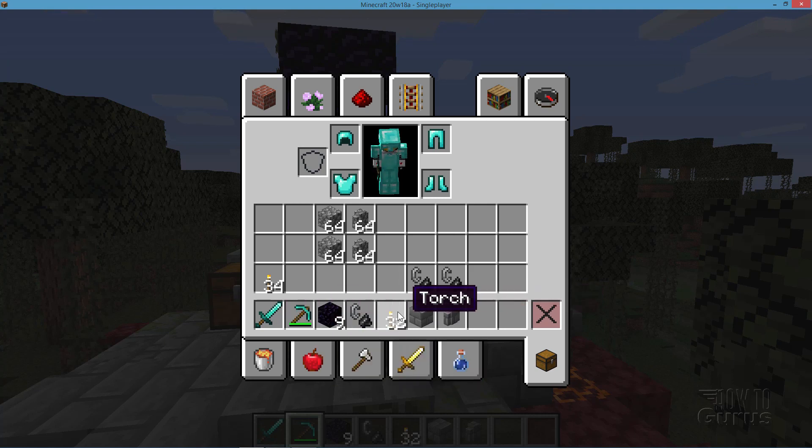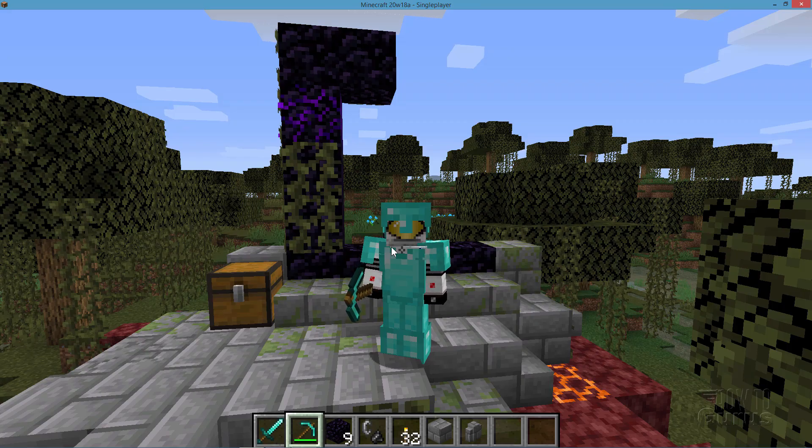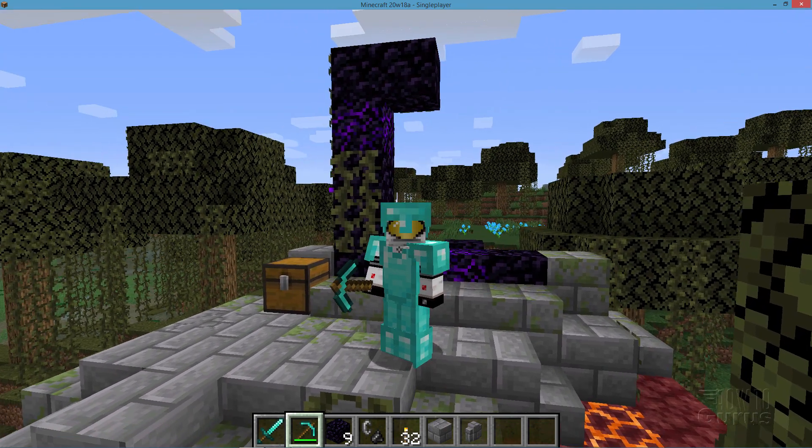You may also want to have some torches along with you and some building materials — stone bricks, stone brick wall, other bricks and walls — whatever you have. Just so you can build defenses right away. And I'll switch over into survival mode so you can see how this is actually done.